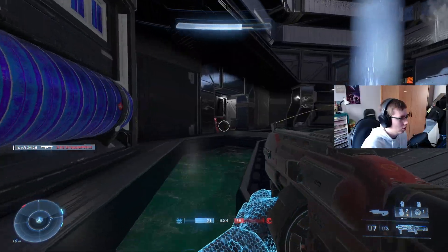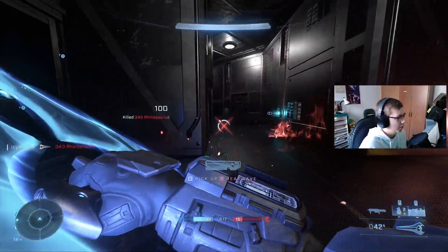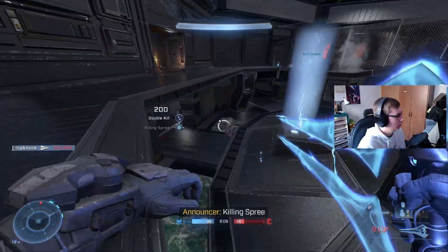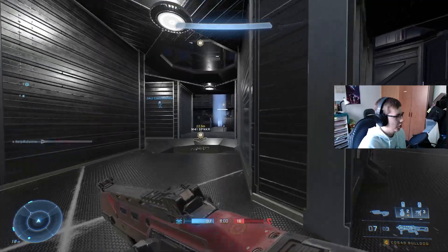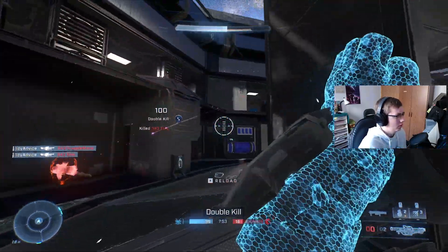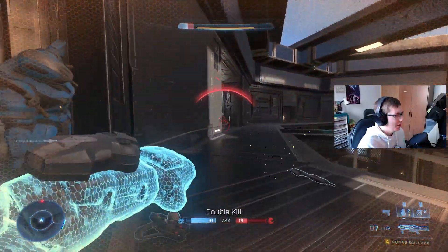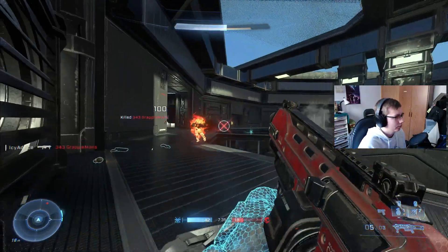Long range shotgun — don't quote me on it. Oh wait — energy sword, let's do this! I'm coming for you — we got an enemy up here, two of them. One more down here — out of ammo, but we got the shotgun and a rocket. Got him, got another one — oh my gosh, we are popping off! Got an enemy up here, one more down here.